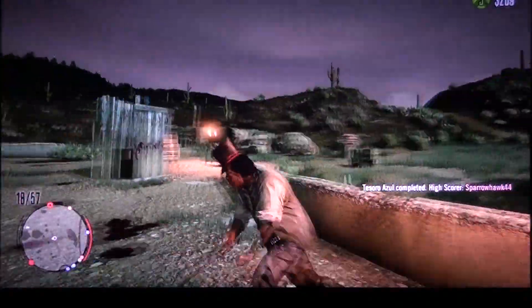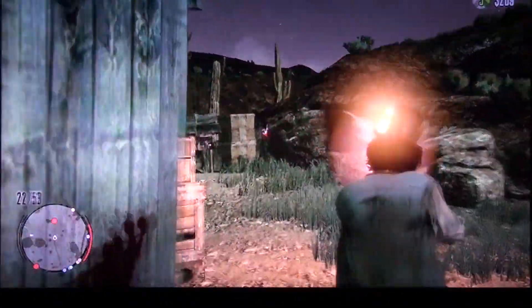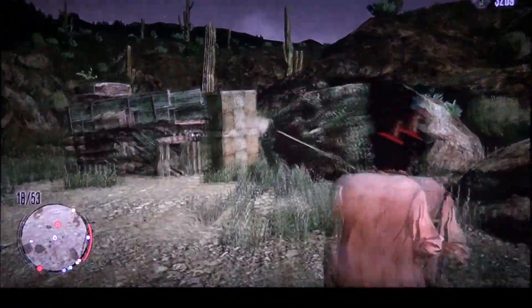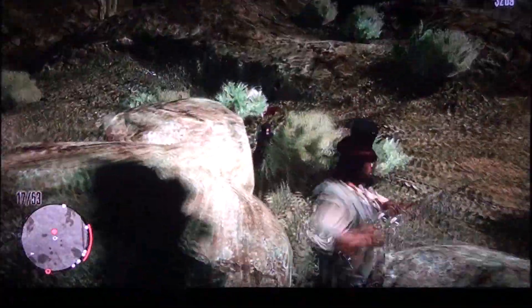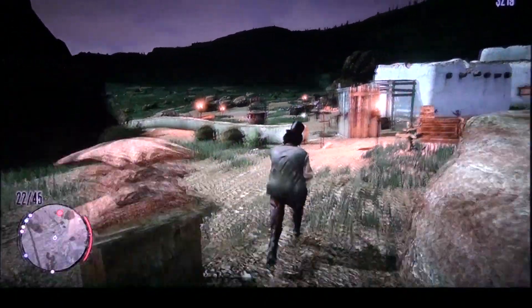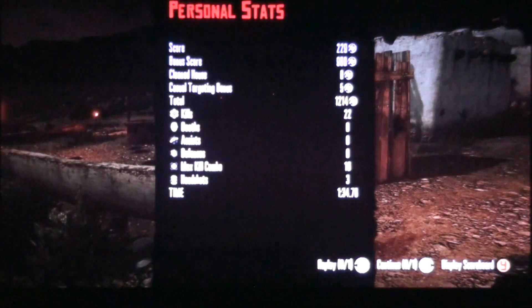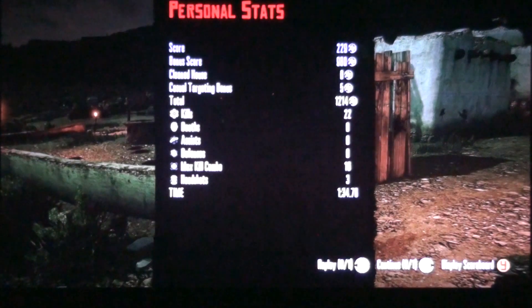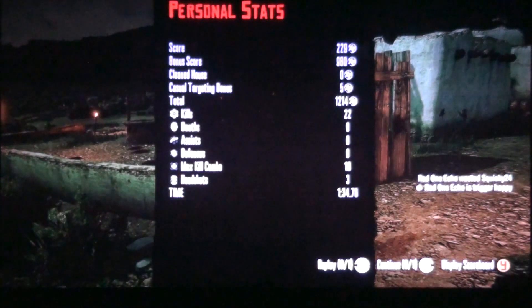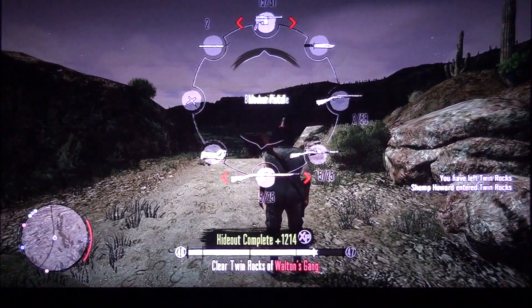Oh my god, are you serious? You gotta love Twin Rocks — lovely glitches. They hide behind rocks, they get stuck in rocks. Well, that was a botched attempt: 1 minute 34 seconds, 1,214 XP. Not that great, but at least it's above 1,000, so that's a good thing.